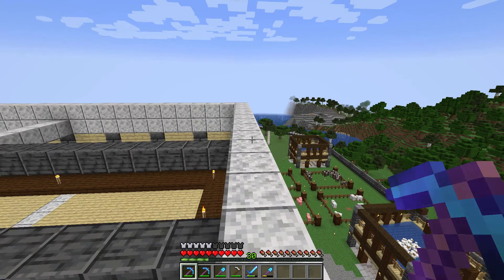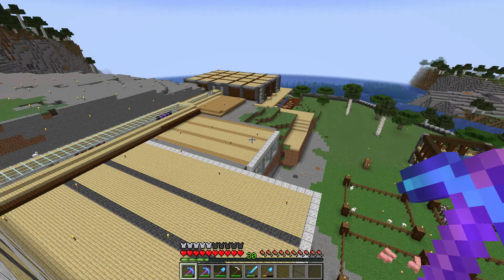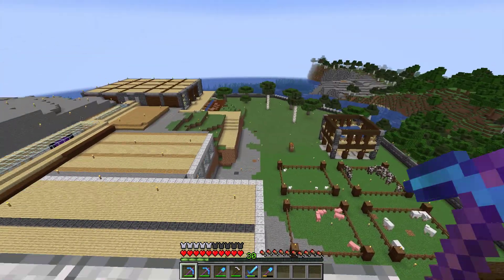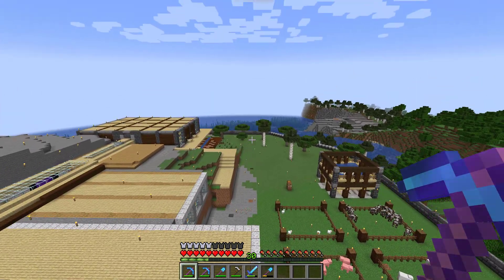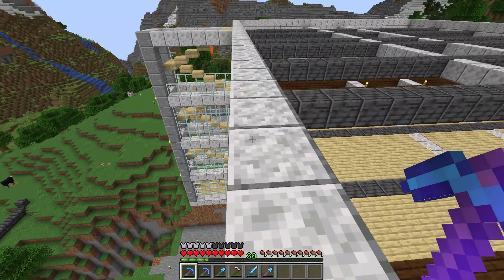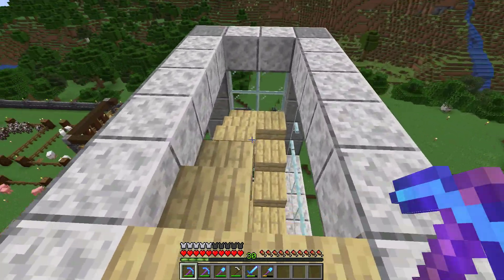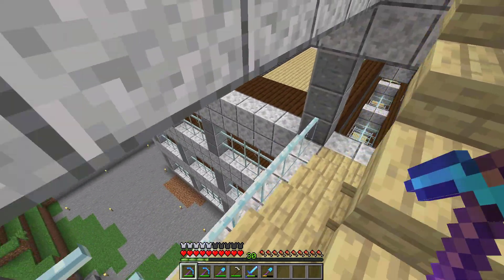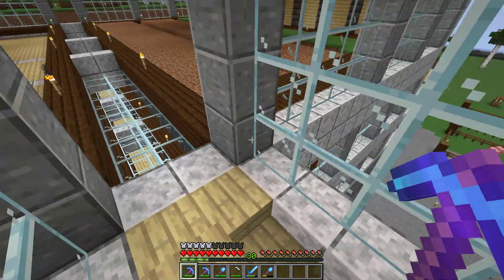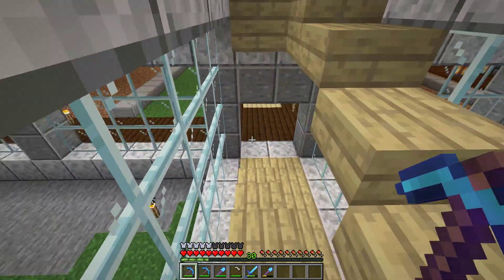Over here in the distance in my fortress - look how massive this place is, I cannot believe all we've accomplished so far. You can see those acacia trees - there's an acacia savannah biome over in the distance. So I cut down a tree, picked up some saplings, and started a small acacia farm because I'm a huge fan of acacia wood. The planks are beautiful, like an orange glow.